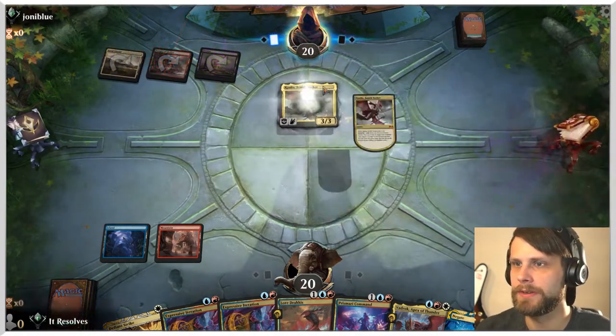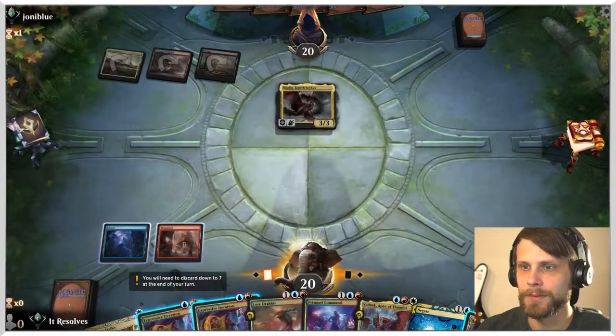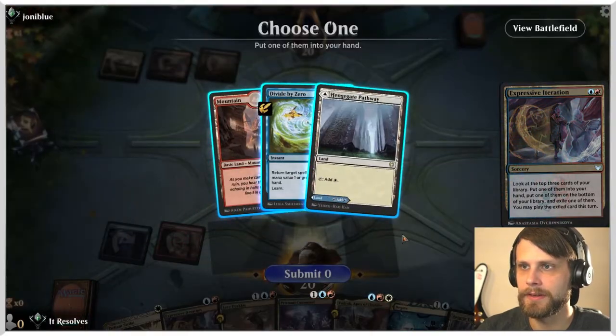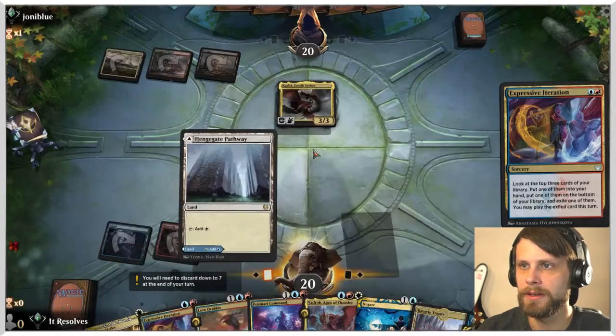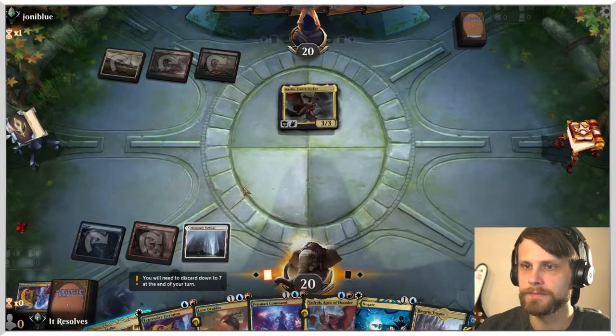Let's see what the opponent does. Oh, very interesting. Okay, well that's a bit scary. Let's do this — put one of them into our hand. We're going to take you. Definitely. You go into the deck and we are playing this turn. So we're going to throw this out. And we just pass here — we do have to discard a card. I think it's just very clearly Defiant Strike, as we theoretically are going to get to replay it anyway.